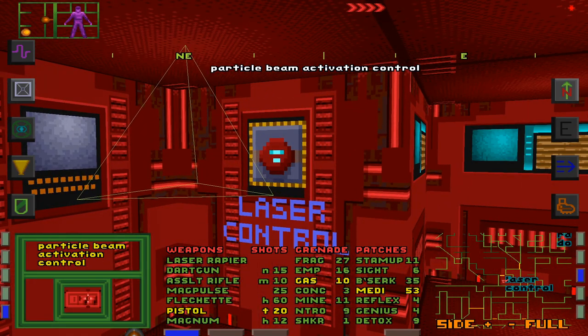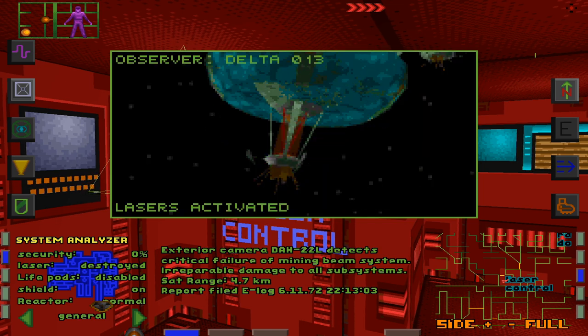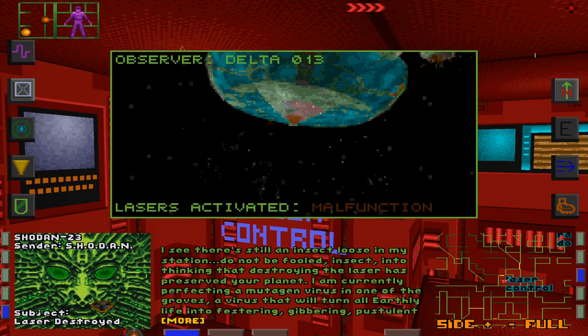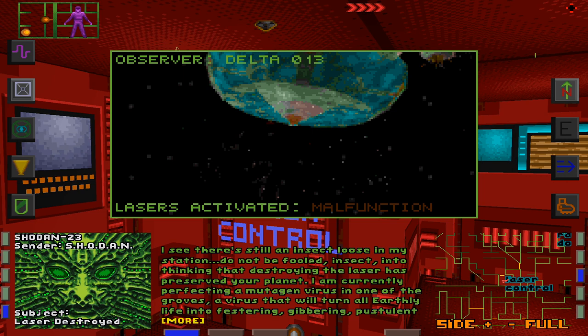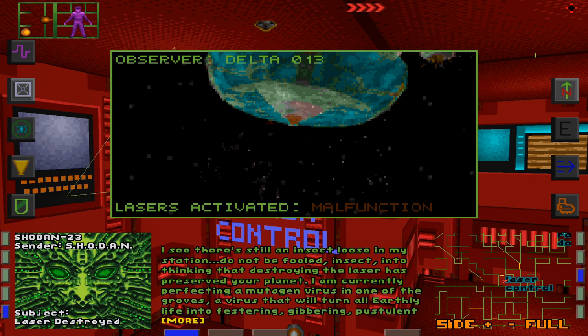Particle beam activation control — on. Exterior camera, Observer Delta 13. Lasers activated. Malfunction. Yep. 'I see there's still an insect loose at my station. Do not be fooled into thinking that you have preserved... Violet. I am perfecting a mutagen virus in one of the groves that will turn all earthly life into festering, gibbering, pustulant mutations. From the station reaches Earth, I shall loose the virus. Poor, poor earthlings.'